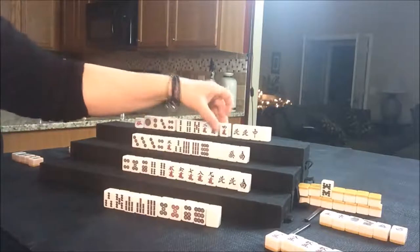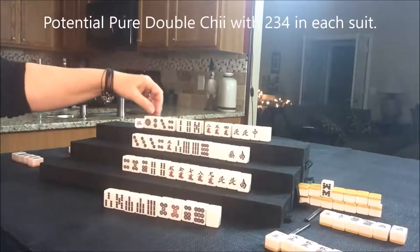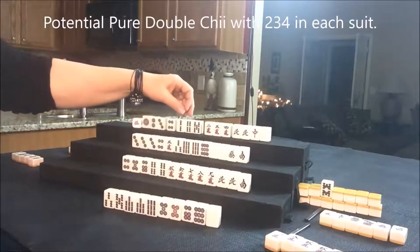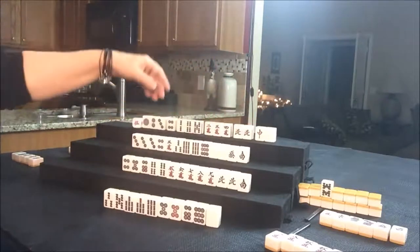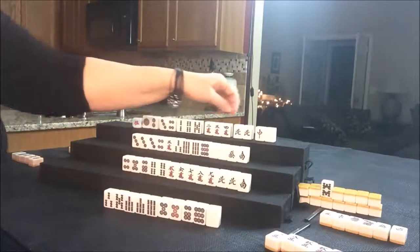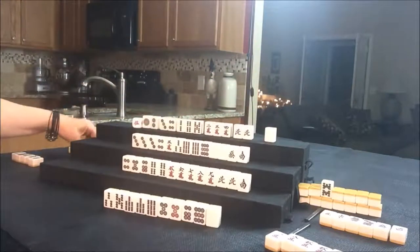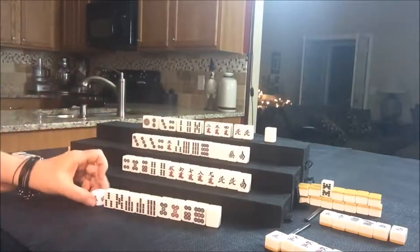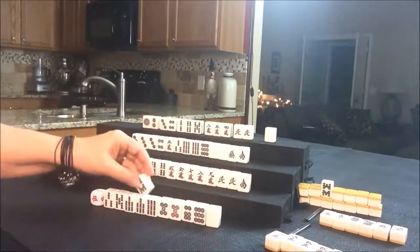Four Crack for North — they now have a Chow: two, three, four; and here's a one, two, three. There's some potential Chi there — two potential Chis. Let's go ahead and get rid of the red dragon; nobody can take a red, so we'll draw for East. Eight Bam.